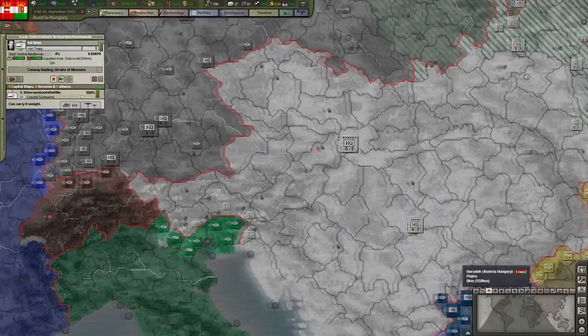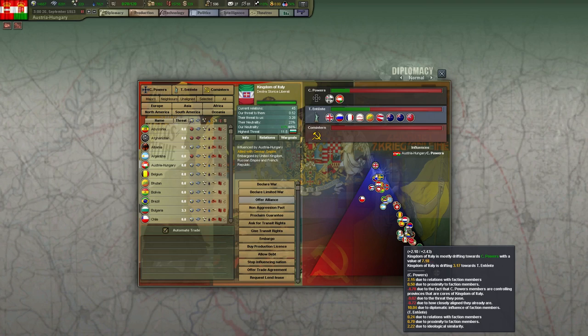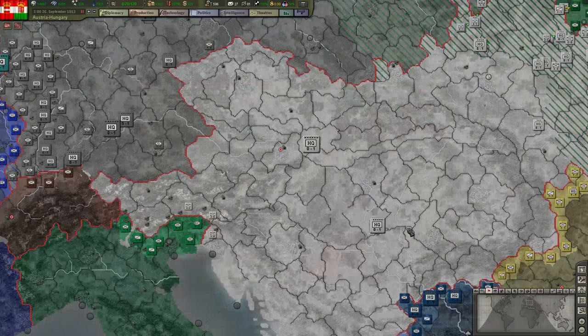So they're still being pulled toward us. No, they're going toward the Triple Entente. It doesn't help the fact that I control some provinces they own, and that's kind of hurting me — not too much. At least we're still pulling on them, so let's hope they join us and victory on death.